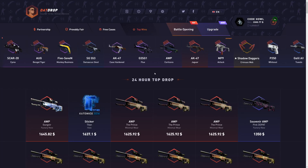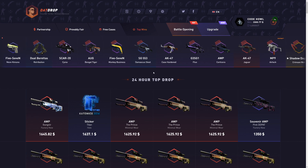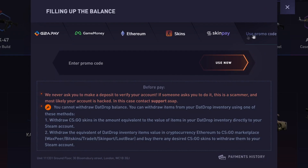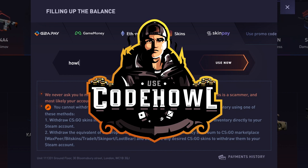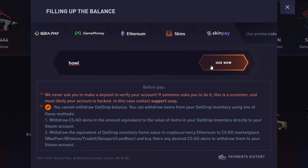If you want a 5% deposit bonus, click the plus tab on the top of the screen, click 'use promo code', and type in the code 'house'. Super simple — click 'use now' for a 5% deposit bonus. Helps me out a ton.